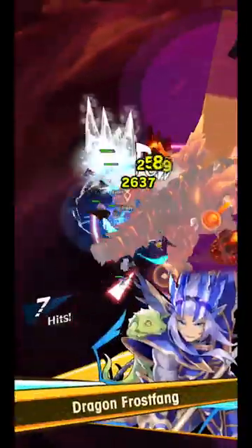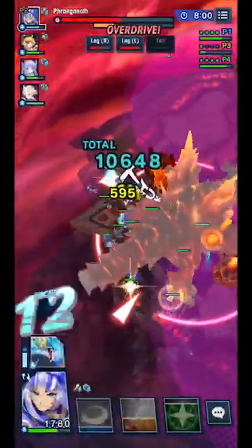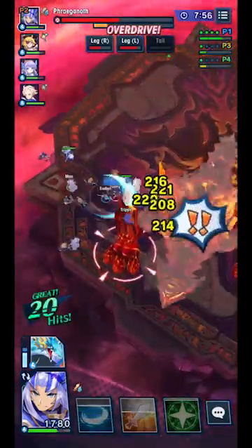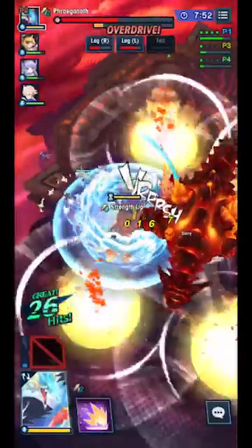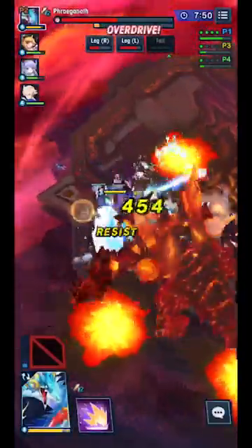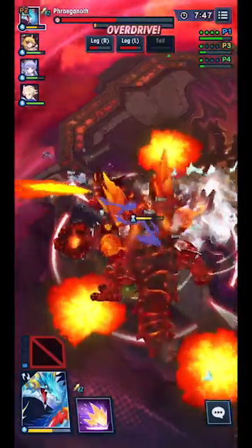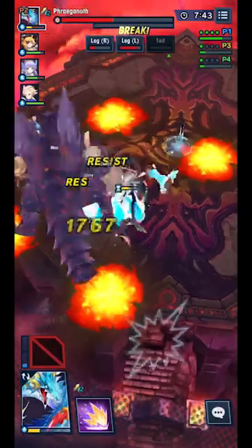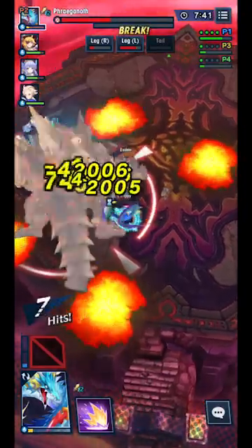At other points in the fight, before his tailspin, he walks around and also does a flamethrower thing where he shoots fire out of his mouth. If you see him doing those, start getting a little bit away so you can either four-strike away or get out of range of his tail hit, because that is actually what takes out most of the units.